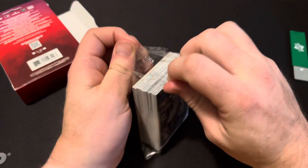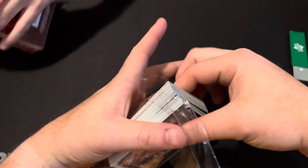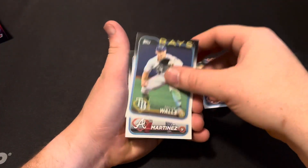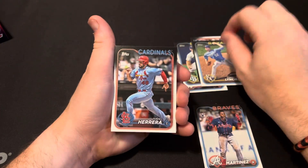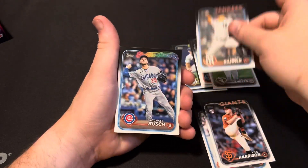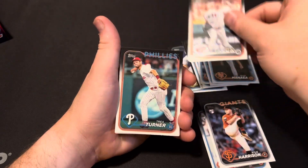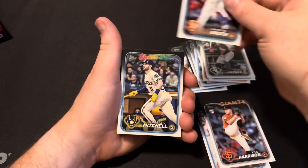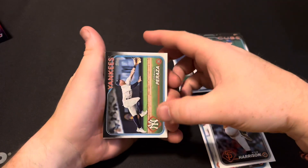Oh, here we go. Lots of cards in this bad boy. That's a little thick one. We've got Rojas, Taylor Walls, J.P. Martinez, Carlos Stavez, Daniel Lynch, Herrera, Kyle Harrison, Gavin Sheets, Tommy Cannell, Michael Bush, Pena, Manea, Lodolo, Trey Turner, Brett Batty, Jimenez, Harrison Batty, Garrett Mitchell, Totsman, Peraza.